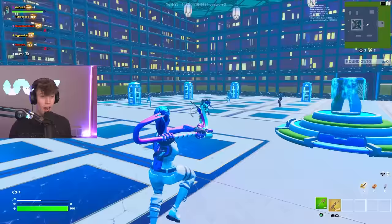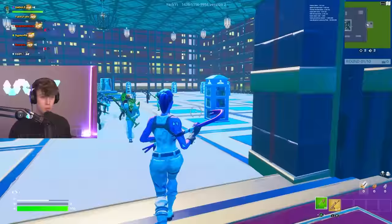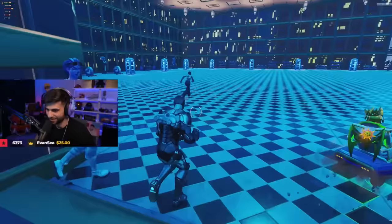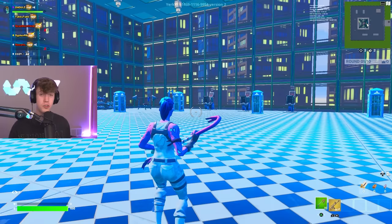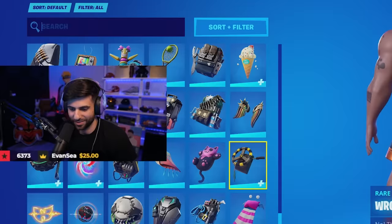Since you guys all made it through, go ahead and follow me and we're gonna go up this elevator into round two. Here we go — this is an actual functioning elevator. All right, round two — we're gonna move on to a gym slash fitness theme. You guys must have the most athletic gym-looking skins. You've got 90 seconds to pick the best combo. Good luck.